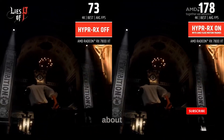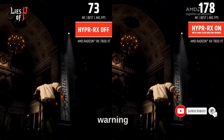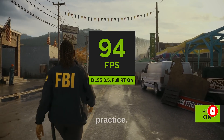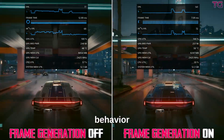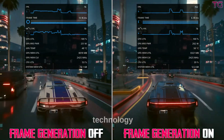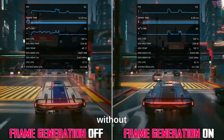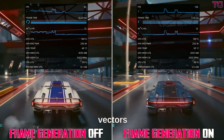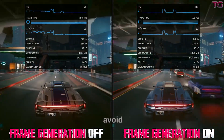AMD honestly warns about this on their website, but this warning was not widely noticed before, and it was not clear how it works in practice. The reason behind this behavior is that when the frame generation technology works through the driver without full integration into the game, it lacks additional data on motion vectors and therefore disables itself to avoid artifacts.